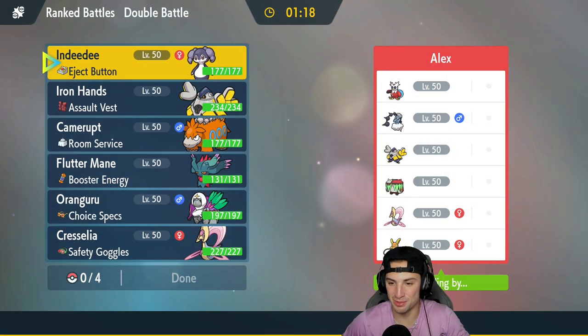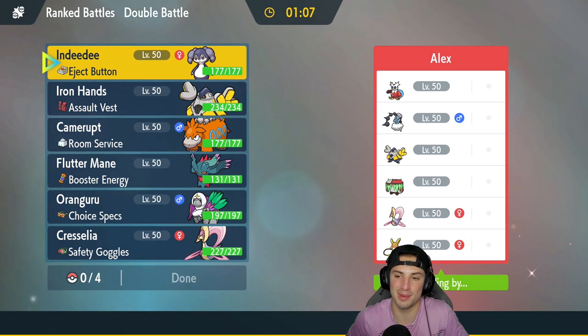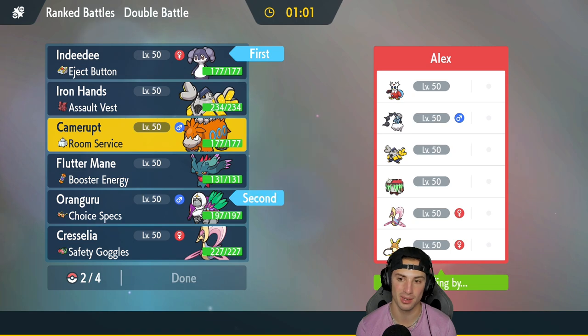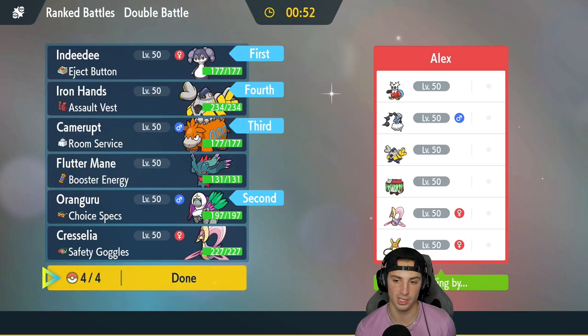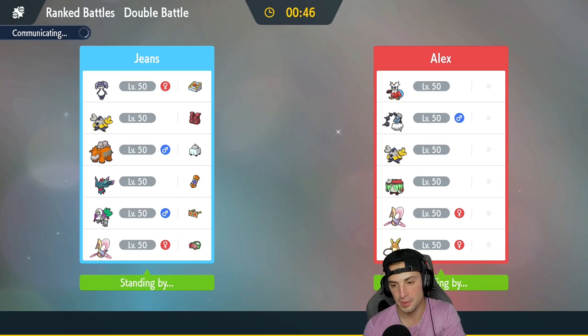Hopping into our first match — going up against an Alolan Raichu team with Thunderous, Alolan Raichu, Cresselia, Brute Bonnet, Iron Bundle, and Iron Hands. I'm feeling the Indeedy and Orangaru lead with Camerupt and Iron Hands in the back. We have Psychic Surge so fake outs can't happen. A lot of these Pokemon are slow besides Iron Bundle and Alolan Raichu, so going full Trick Room could really get us cooking.